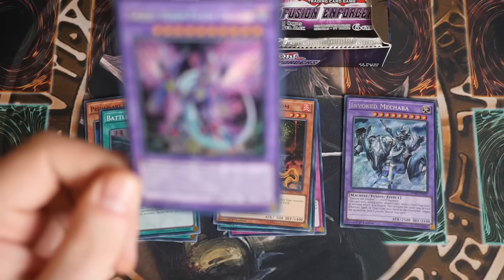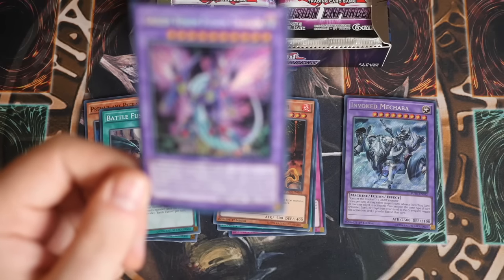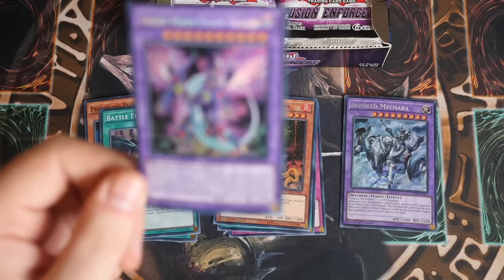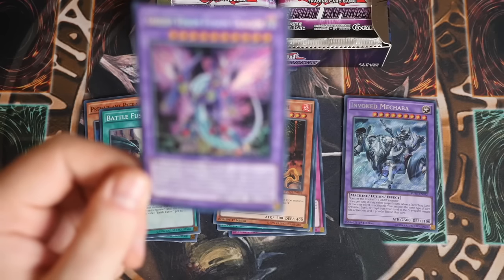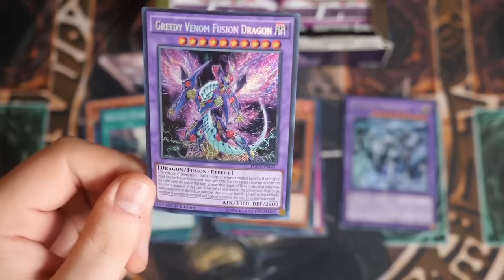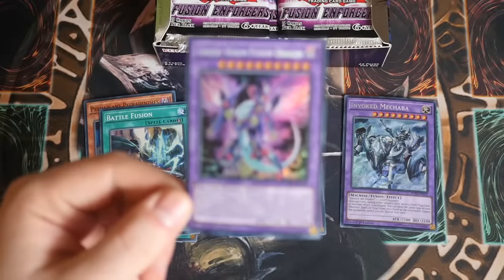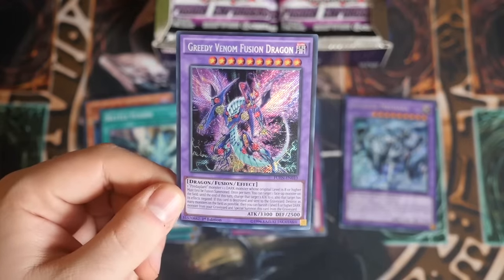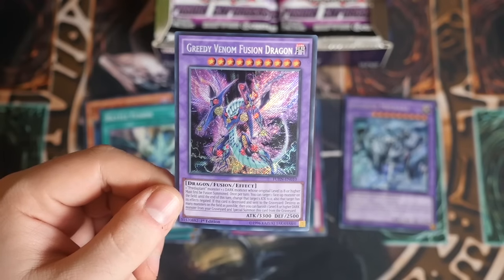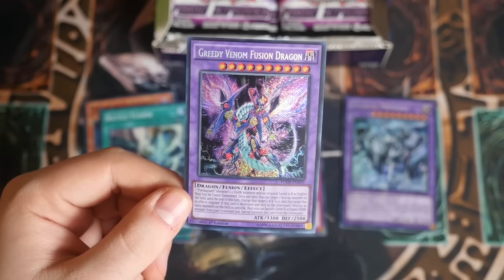Greedy Venom Fusion Dragon - must first be Fusion Summoned. Materials are one Preda Plants and one Dark Monster whose original level is eight or higher. Once per turn, you can target one face-up monster on the field until end of turn: change that target's attack to zero and negate its effects. If this card is destroyed and sent to the graveyard, destroy as many monsters on the field as possible - like a Dark Hole. Then you can banish one level eight or higher Dark Monster from your graveyard to Special Summon this card from the graveyard. Very, very nice card.